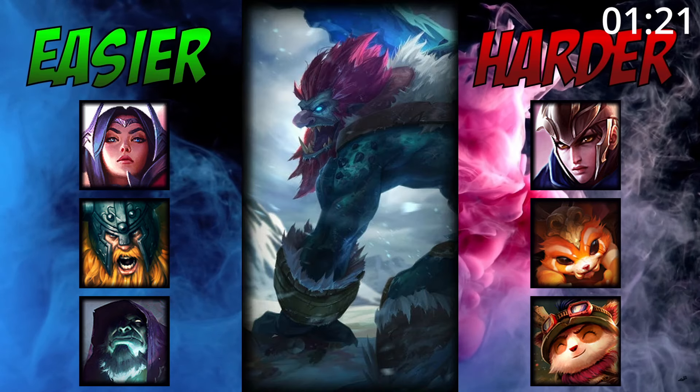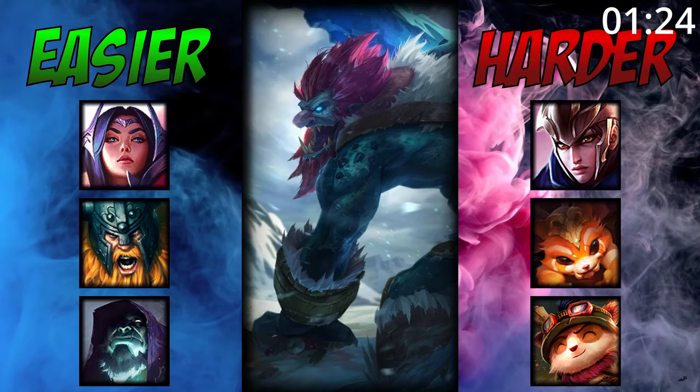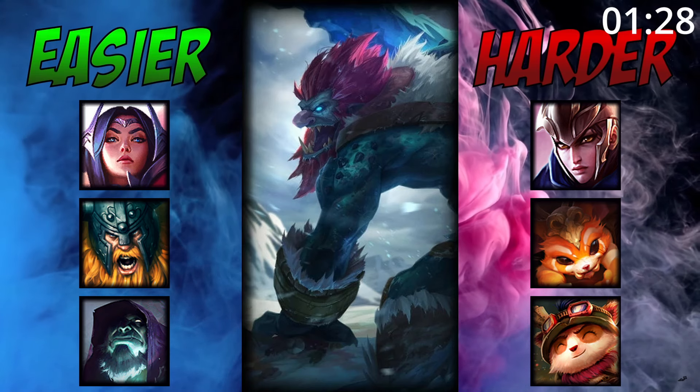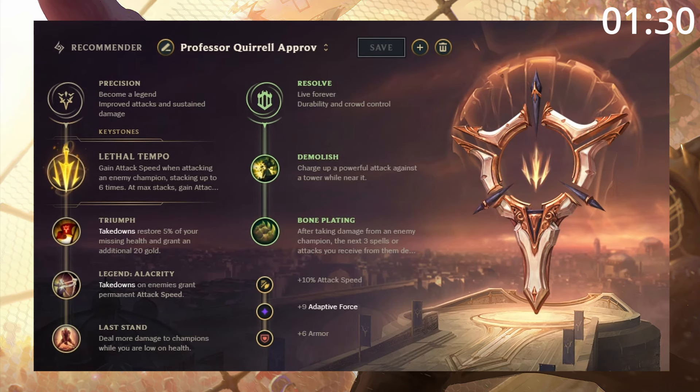For matchups, Trundle is great into champions who usually rely on being able to 1v1, as Trundle simply wins. But he can struggle against champions who will hard kite him and don't have any tanky stats to steal. For runes, Lethal Tempo is just incredible with him and Demolish funnels even more gold into you.